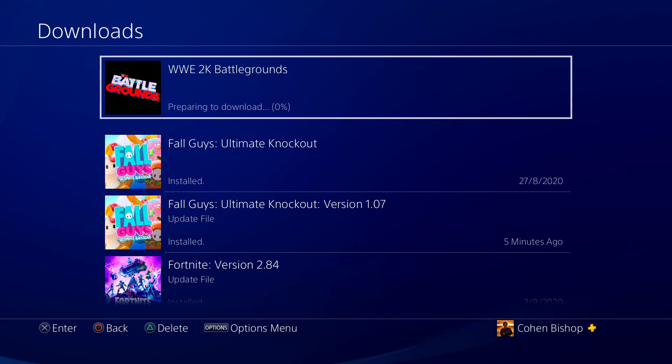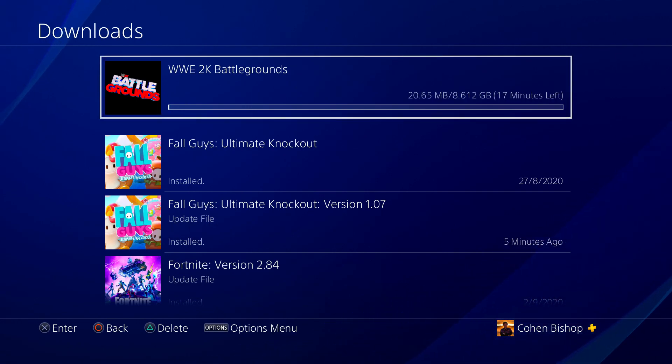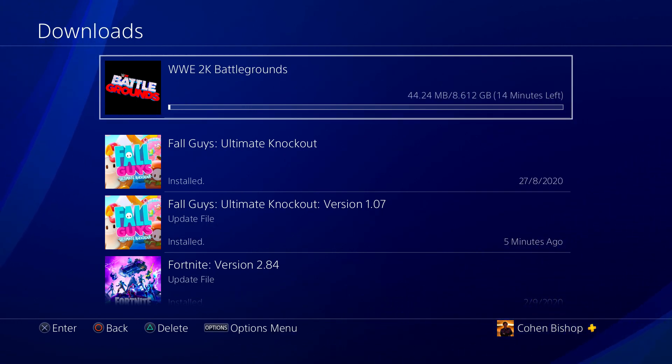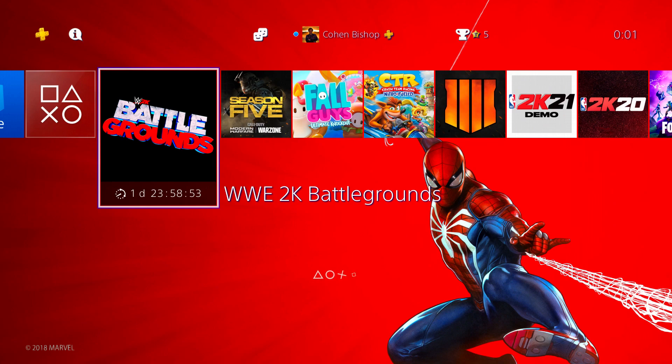But yeah, it's an 8GB file. If it doesn't automatically do it, you just go into your purchase and download it. If you pre-downloaded it on Xbox, you should be ready as well — it should just be an update, because you should have had that little preload file. If not, just go into your purchase store, ready to install, and it should be there.